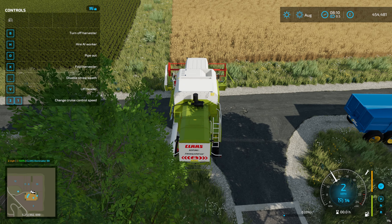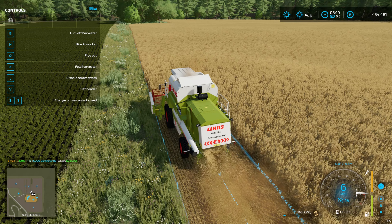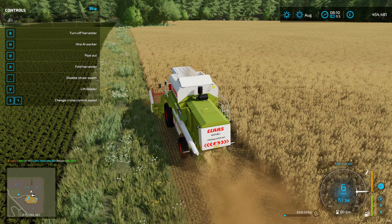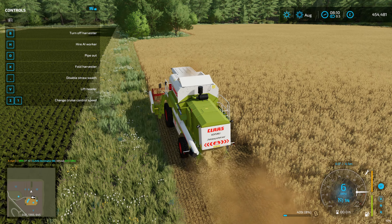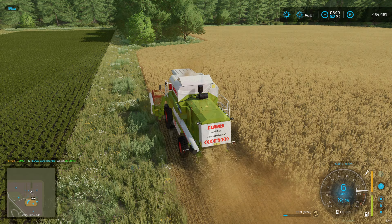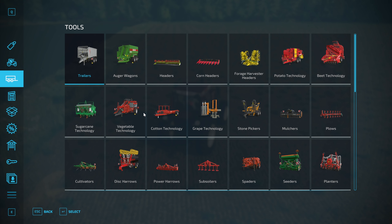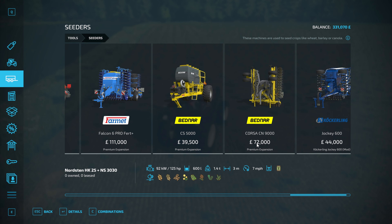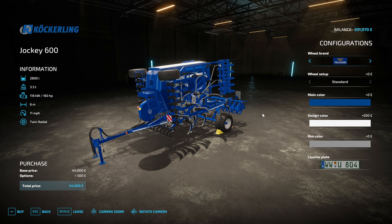I'm not planning to use the farm supply pack — that lets you buy lots of crop cheaply, around 5,000 liters for a thousand pounds. So anyway, the wheat is harvested and maybe the canola too. We're getting the straw baled off the wheat and buying a Köckerling Jockey direct drill — saves cultivating. We'll also get a John Deere mulcher plow for getting stuff done efficiently.